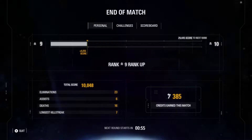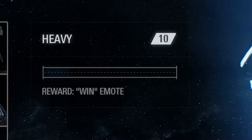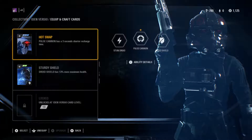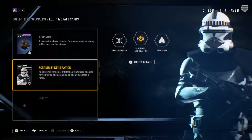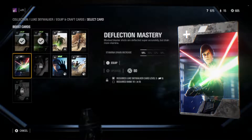Along with player level, each character class has a Star card level. This level is based on how many Star cards you have for that specific class. The larger your Star card level, the more cards you can attach to a character class. However, once you reach level 10, it caps out at 3. You may want to craft a few Star cards to unlock a couple of slots right away.